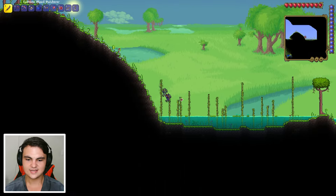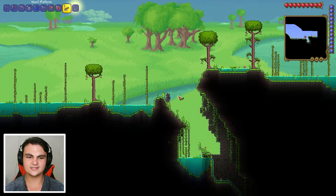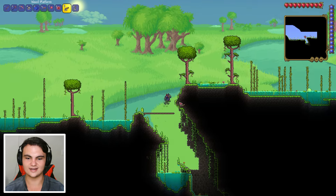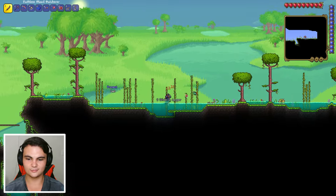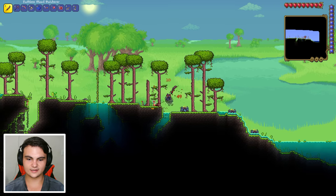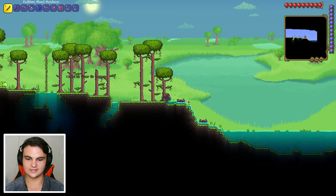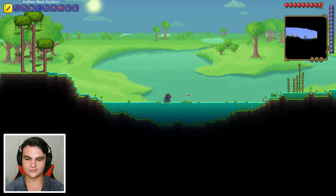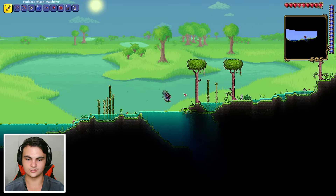We'll be going down into the underground jungle pretty soon too. There are just so many things we need to do - I can't keep up with it, and we're not even in hard mode yet. There's a piranha in the water. Oh look, we encountered another Pinky right here! I think this is the rarest slime - there's an achievement for it. I've already killed Pinky so many times. Pinky is a rare slime with a lot of health that bounces everywhere, but it's pretty easy to kill even with a wooden sword.